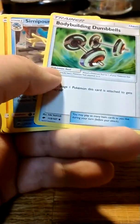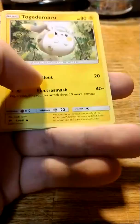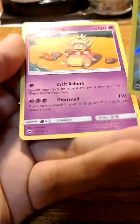Four to the front and we got a Leaf Energy, Grass Energy, Bodybuilding Dumbbells, Simipour, Solgaleo, Meowth, Alolan Vulpix, Wimpod, Togedemaru, Croagunk, Reverse Holo Po Town, and a Slowking as our Rare. Very nice.